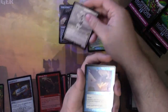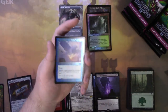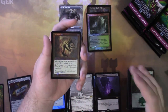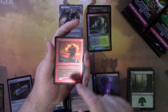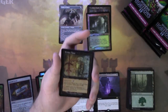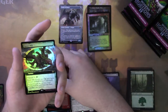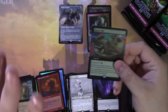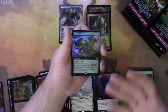We have Arachnoform — retro frame foil. Monoskeleton. We have Blazing Rootwalla, Madness zero. Profane Tutor in the retro frame etched foil — that's decent. Hey, Gaea's Will extended art foil — nice. This card is pretty much a callback to Yawgmoth's Will, but this is Gaea's Will and it's in green. This set kind of reminds me of Future Sight, where they took mechanics from other colors and put them in different colors. Gaea's Will is just Yawgmoth's Will but better, on a green card.